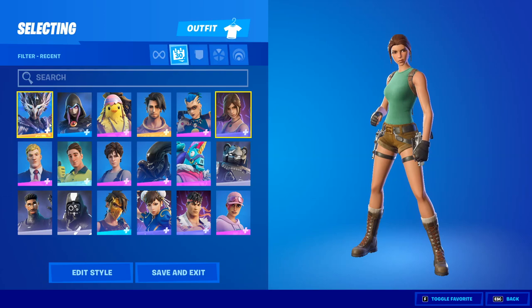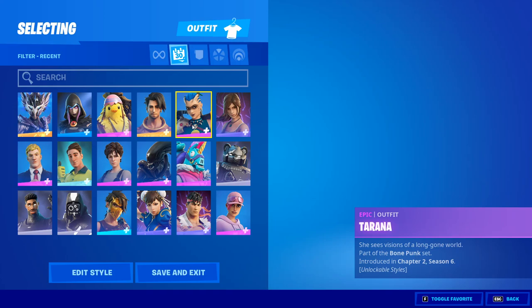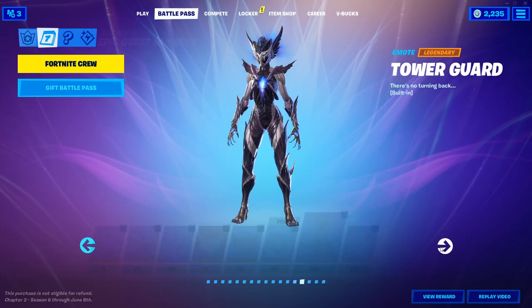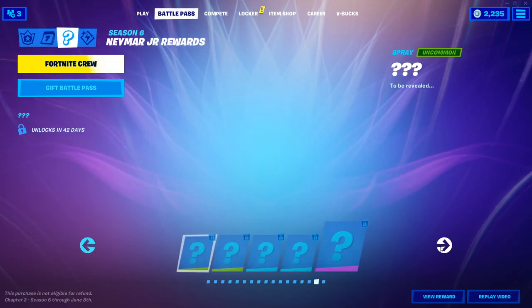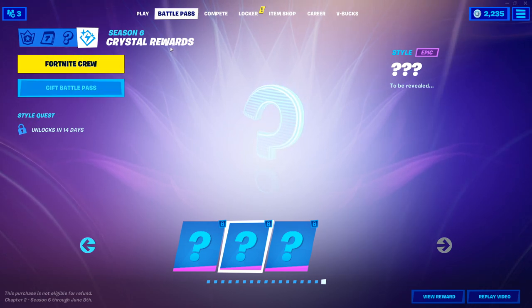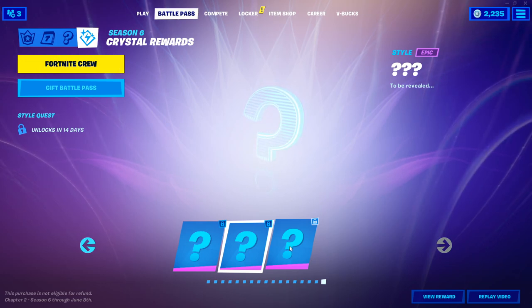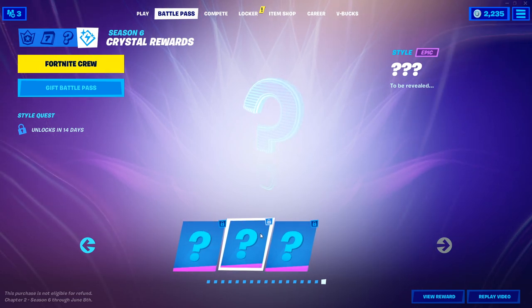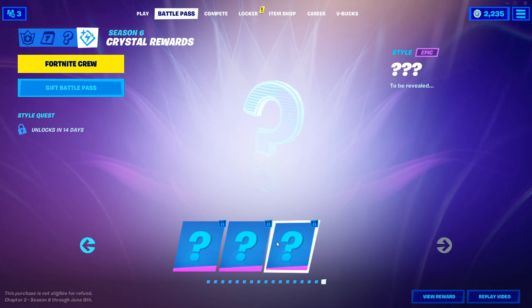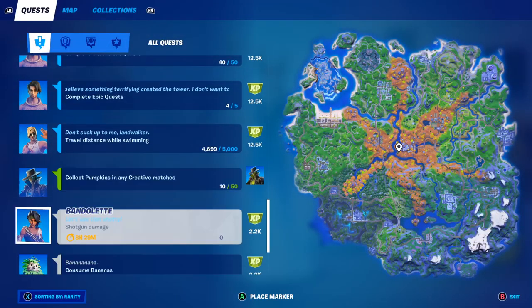It looks like there are only going to be three different skins that we'll be able to get different edit styles with. We know for sure that Lara Croft will be the level 215 golden edit style, but what are the other skins going to be? It could easily be the Spire Assassin, but I also think it could be Raz and Tarana. If you go to the battle pass and scroll over four times, it does show unlocks in 14 days for the crystal rewards of Season 6.